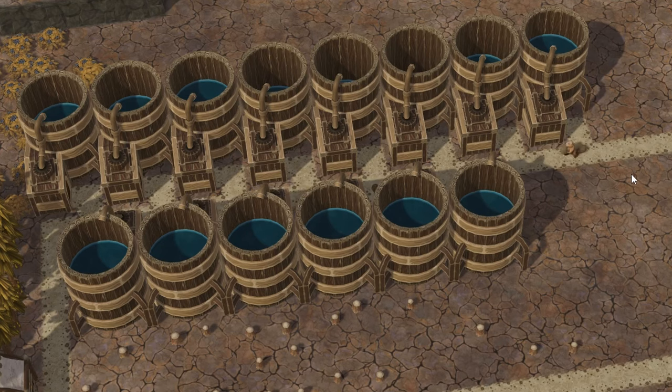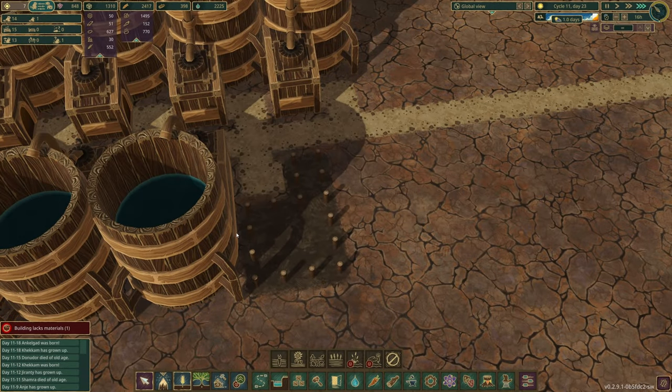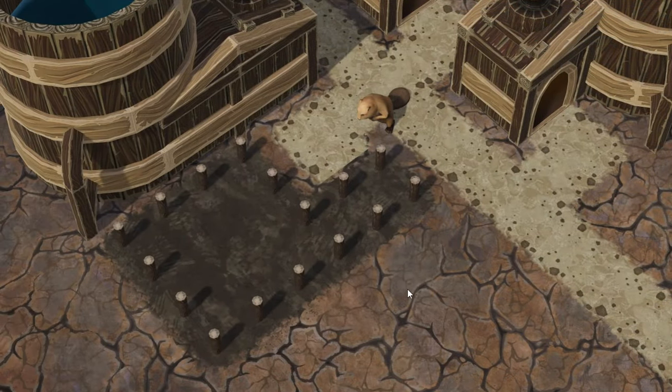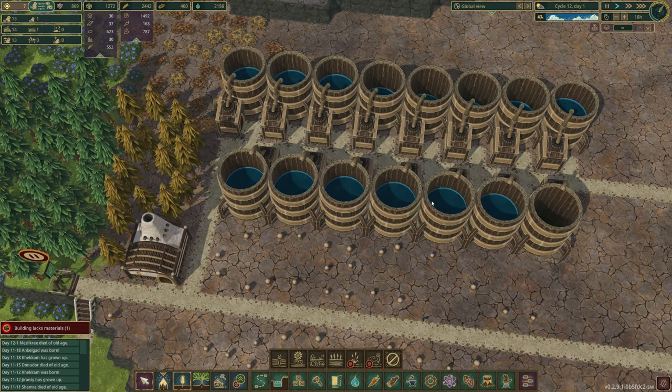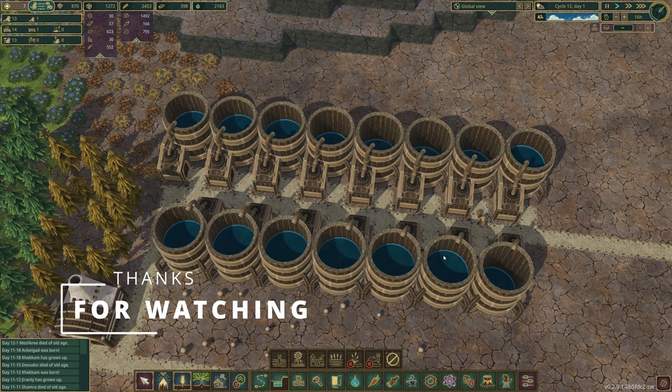This right here is going to be tank number fifteen. This is the last large water tank — fifteen. That'll be one tank for each beaver. We are finishing up the last one. We now have fifteen large water tanks — that is one large water tank for each one of the beavers. You might say it's crazy to have one large water tank for each beaver, but they don't call me crazy gamer horse for nothing. I'll see you guys in the next one.